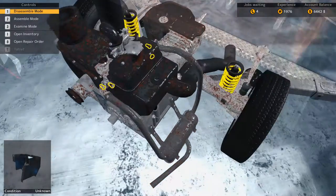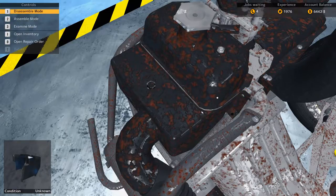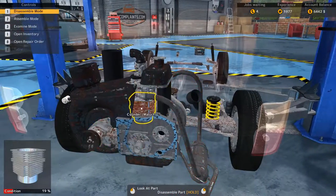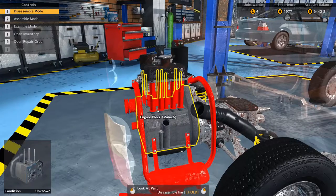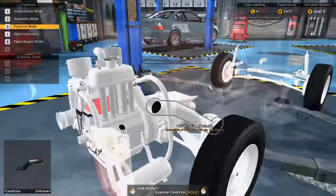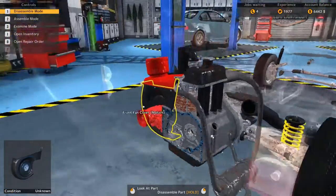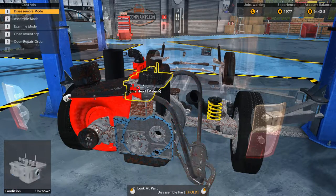The spark plug is probably going to be down in the engine block. Let's remove the thermostat cover — this is a pretty involved job, we're deep in the heart of this engine. Still need to address the valve rod push cover and cylinder. In examine mode we can confirm which cylinder needs help — yes, that cylinder needs attention. Back to disassemble mode to figure out what's holding things in.